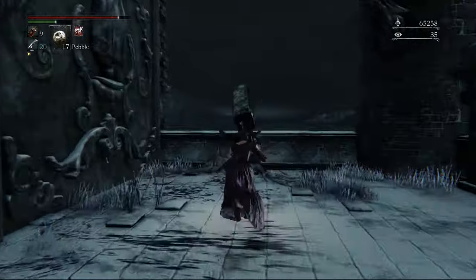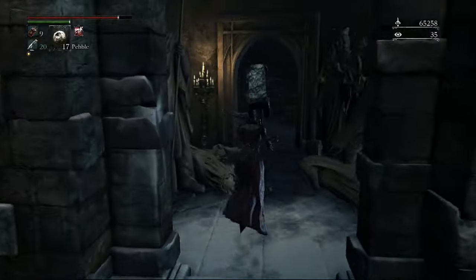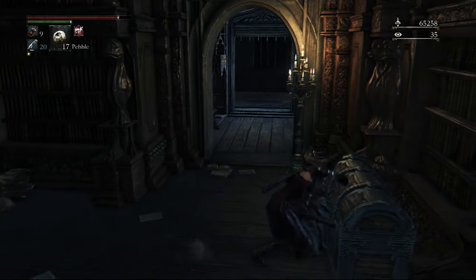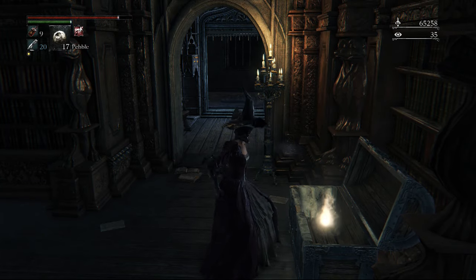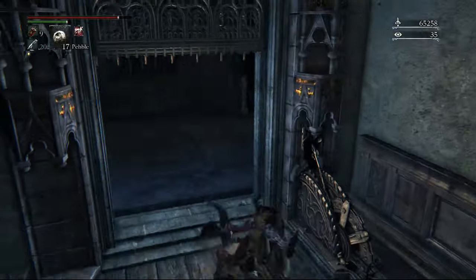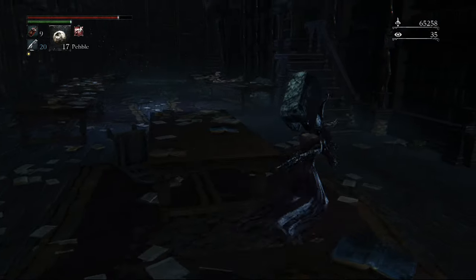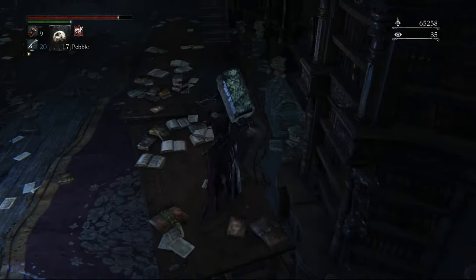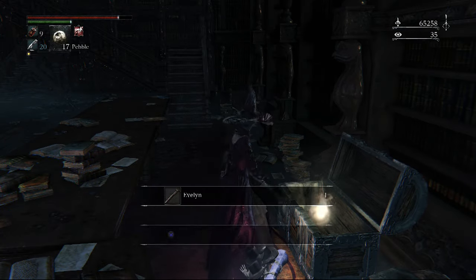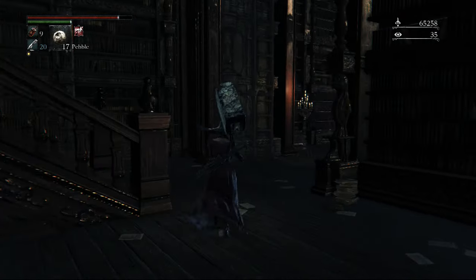Continue on until you find the next outdoor area. Before heading to the door right in front of you, go to the right and get the executioner set, which is another armor set. Now heading into the door we come to the main area of the castle. Before heading into the main big room, come to the left and open this chest. To the left of the chest is the elevator we talked about at the start — make sure you activate that. In the main building, stick to the right and head up this little staircase and drop down to these tables. This is the only way to access this chest, which contains the Eblin, so don't miss that.